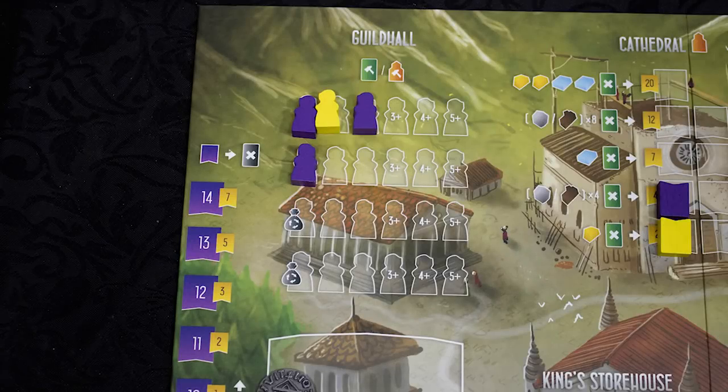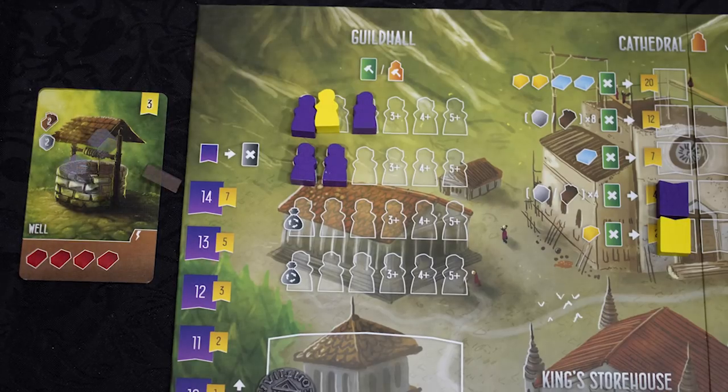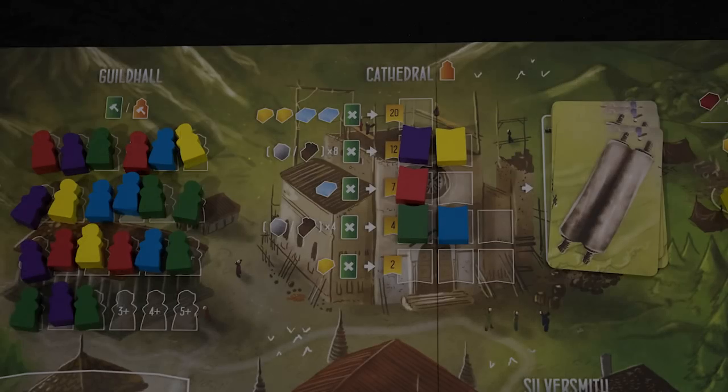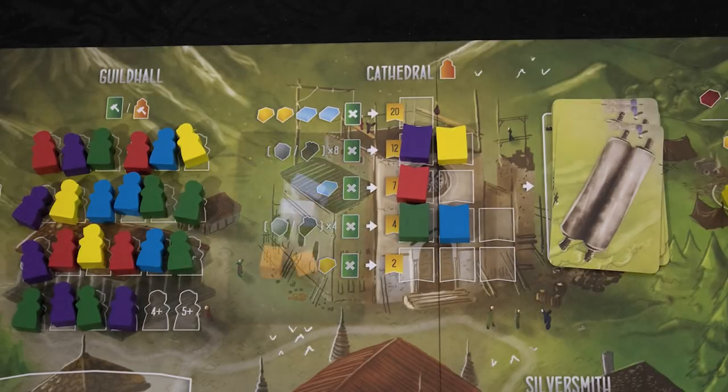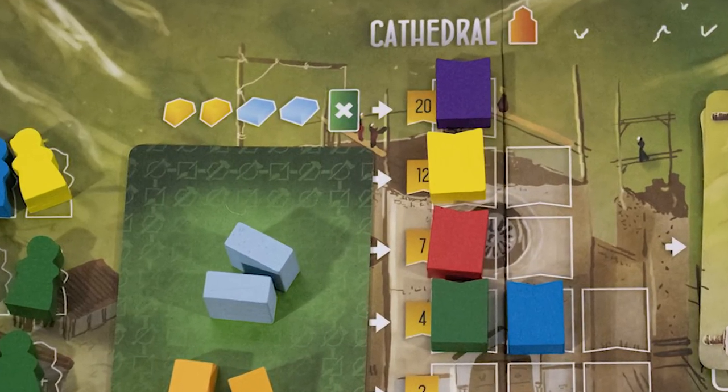Resources are used to build things like this well. Place a worker in the build slot and pay the resources shown on the card. You then gain the benefits at the bottom of the card, as well as the victory points shown on the top right. You can also build the cathedral, paying the cost shown and gaining victory points and a benefit card, but only one person can build the final step.